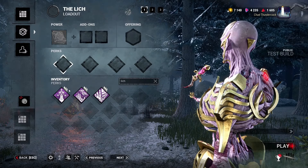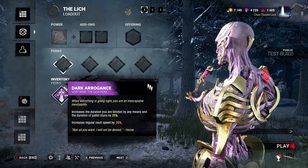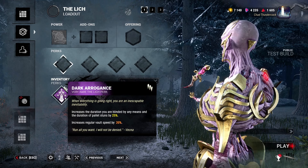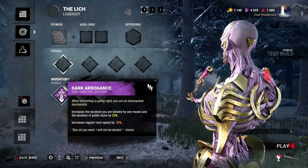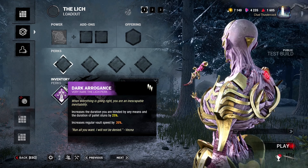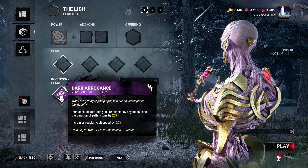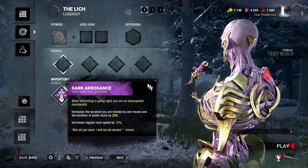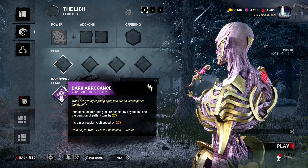Dark Arrogance: increases the duration you are blinded and the duration of pallet stuns by 25%, for an increased vaulting speed by 20%. That's a hefty downside. I don't see this being anything more than a meme to run with Bamboozle, because with Bamboozle the window gets blocked and you're 15% faster during vault speed anyway. The downside is really, really tough.